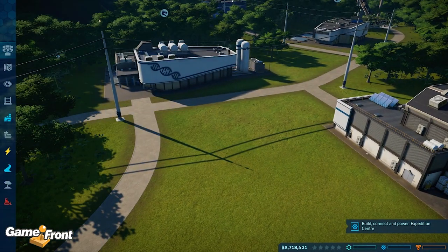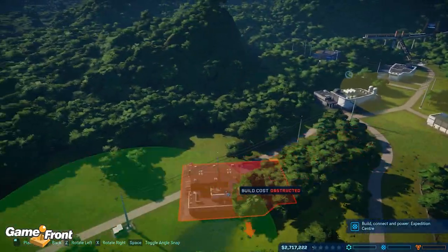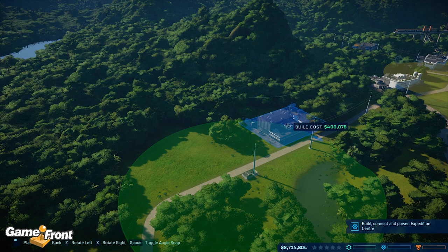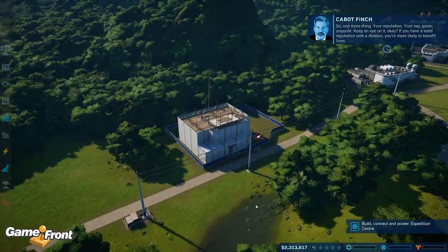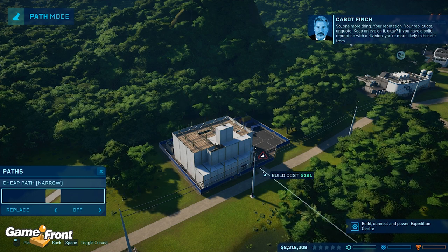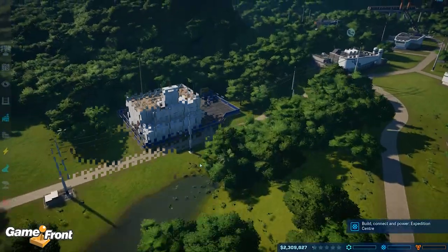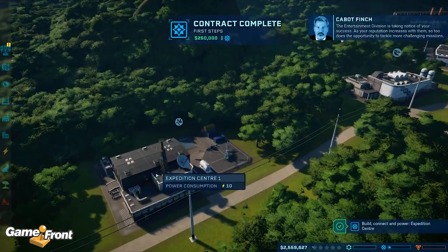So we need to build an entertainment center and an expedition center, within these green lines where there's power. Let's get quite close to the others. We'll get rid of these trees later on. Keep an eye on your reputation — if you have a solid reputation with a division you're more likely to benefit from them financially. But like life, it's a balancing act. We have an expedition center, which means we can go and get fossils for new dinos.